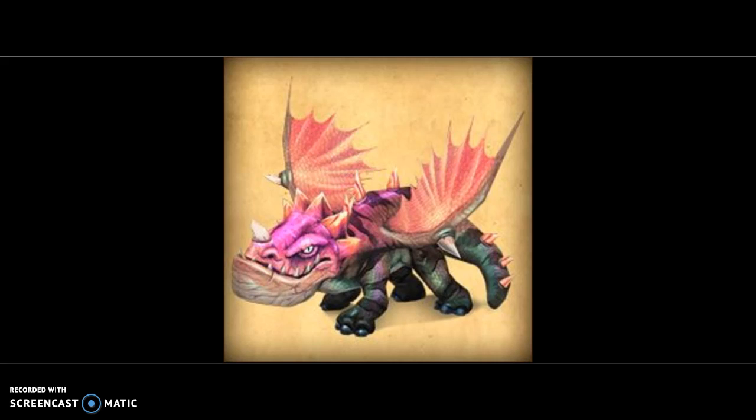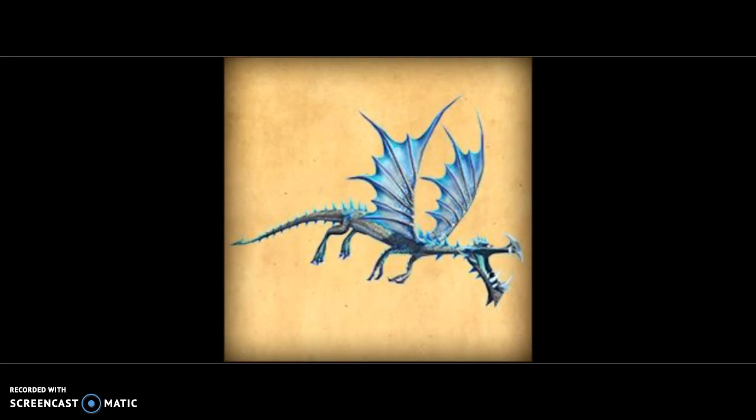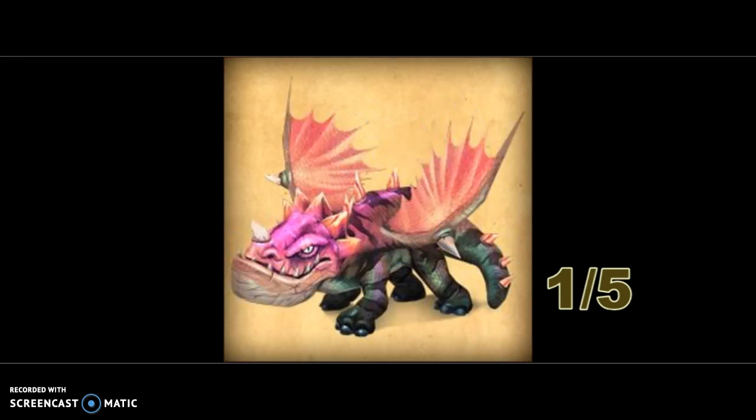A Viking would never approach this dragon from behind. Its weakness is that Gobsuckers cannot shoot fire at someone unless they are behind them. Other than that, the only attack they have is strength. Also, it can't fly if it runs out of gas, and a downed dragon is a dead dragon. For those reasons it deserves a one out of five, because you can only get in front of a dragon when it can shoot — you can't really get behind it.